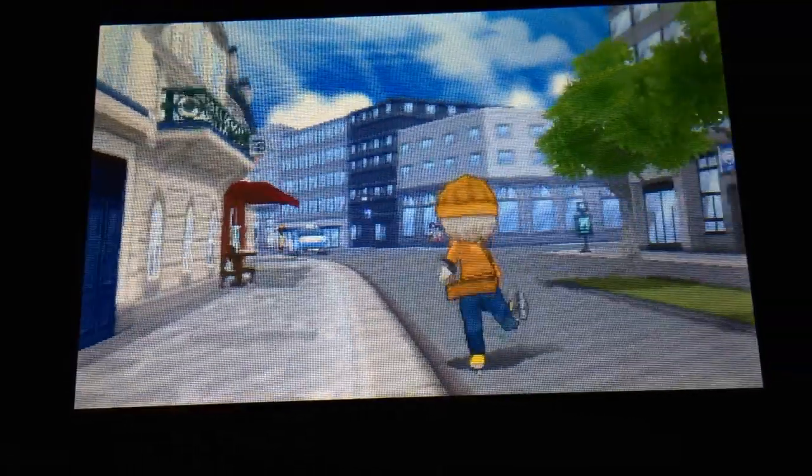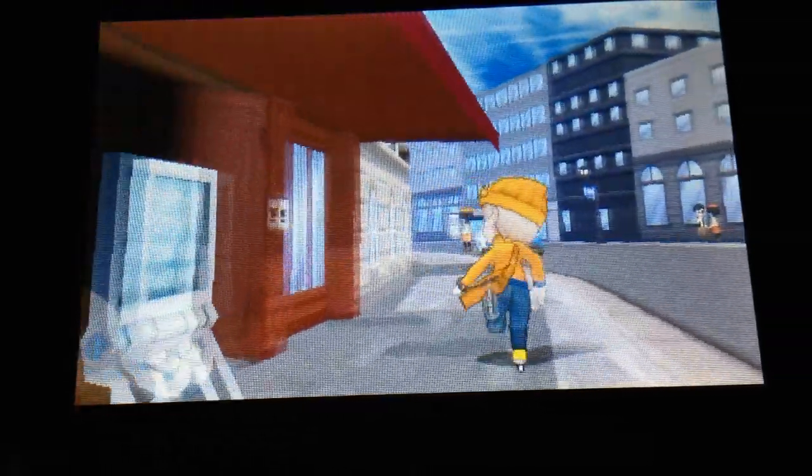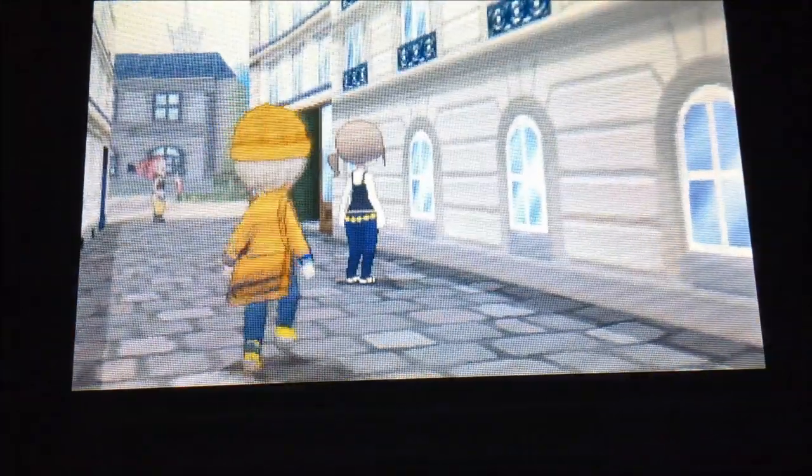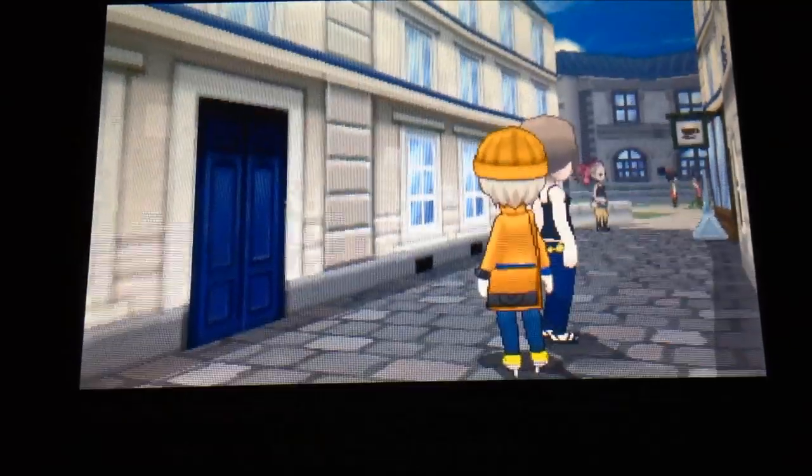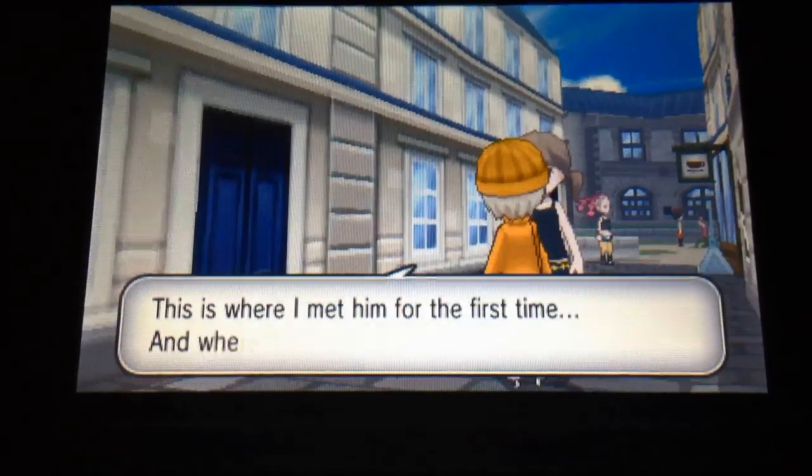I go out, I pass that first alleyway, that big one. I'm going in this first smaller alleyway. And there's a trainer here. Her name is Beauty Amy. She's not always here — you gotta go around battling some other trainers, and once you battle some other ones, she'll pop up here.